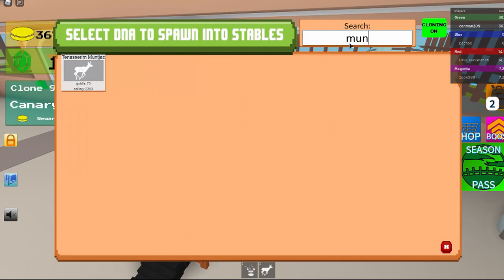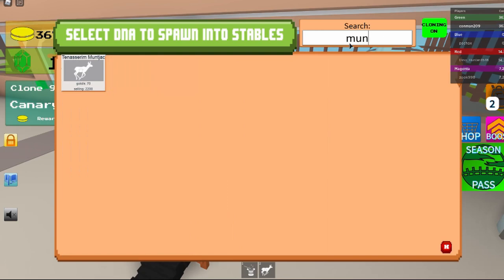The skills on it are 70 gold per second and 2200 selling value. Then the skill on it is Super Run.